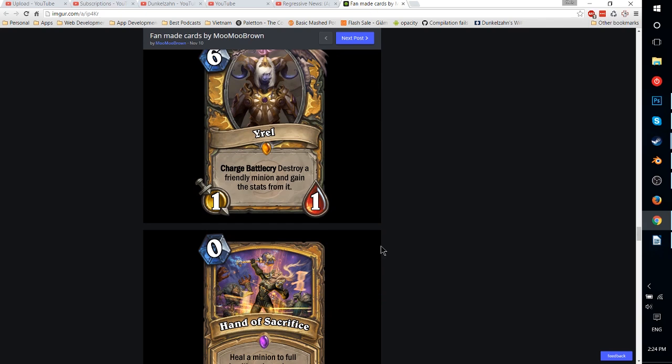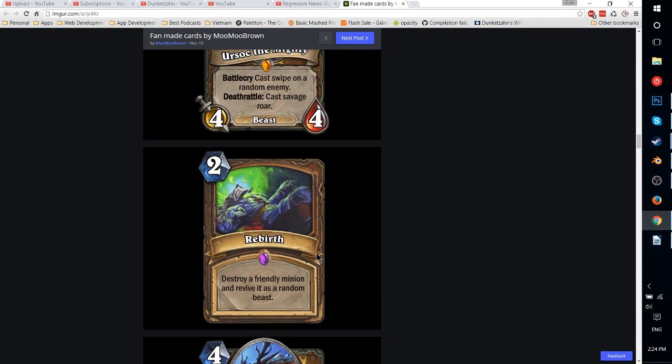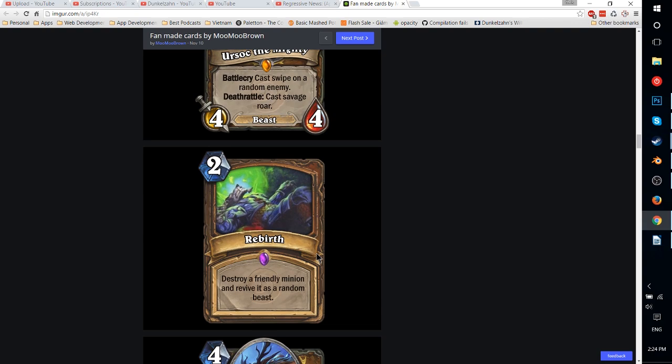That's all the cards by Moomoo Brown. Overall, I think it's pretty interesting in terms of the cards that were here, but a lot are just way too strong — Packwolf probably at the top of that list. I get the whole idea of wanting cards to be competitive, but how many more Dr. Booms do you want to release, really? Pushing all the old cards out — is that what you want? I've been Dark Skeleton, so thanks for taking a look at these cards. I'll put the link to these down in the description so you can check them out if you're interested. Until my next video, I'll see you then.